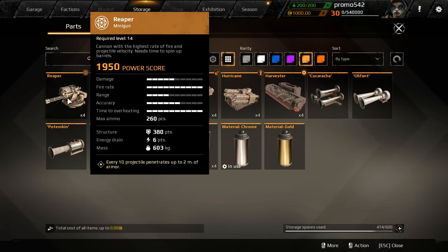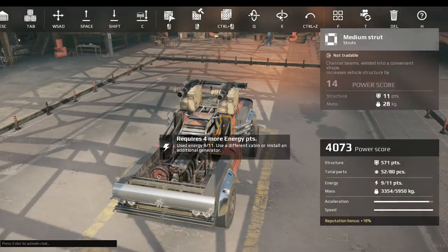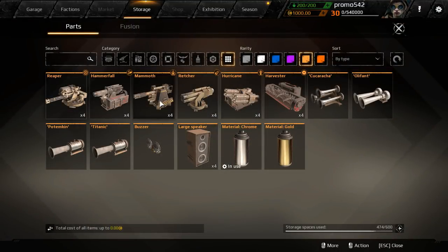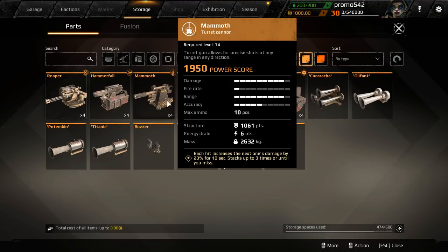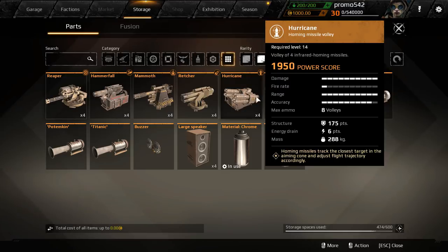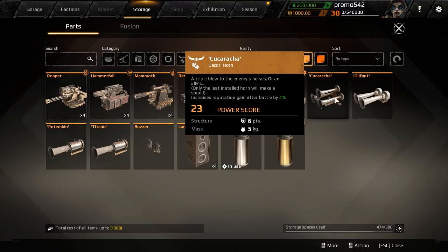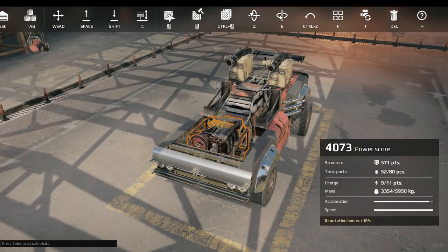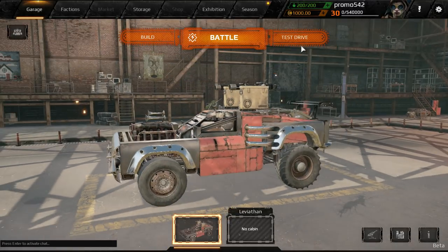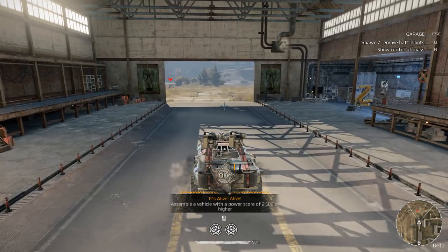The Hammer Fall's damage is a lot more and it's a giant turret. We've also got the Mammoth — a hundred millimeter cannon — the Retcher automatic grenade launcher with ballistic properties, Katyusha rocket launchers, Hurricanes, the Harvester, and the Cucarachas. Oh my gosh, I want this on my vehicle. Let's test drive it — oh yes, yes, yes!